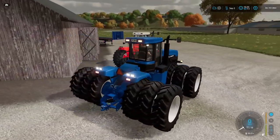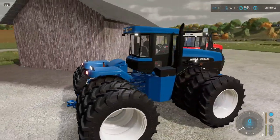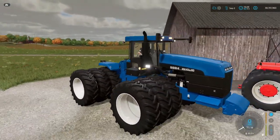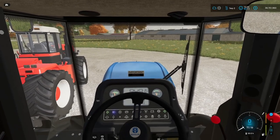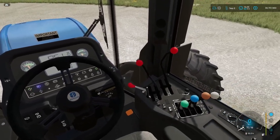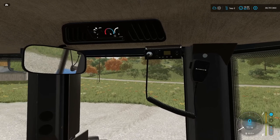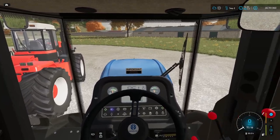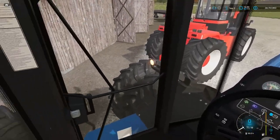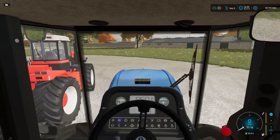No beacon option, but you do have blinkers and lights. I like that little sticker — 'Important' — it's important. There's your CV radio, of course you want to have that in there. Nice details, wipers look good — pretty good detail in here. Flashers off, beacons off, shut her down.